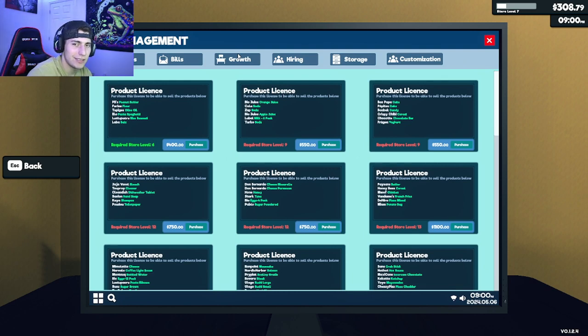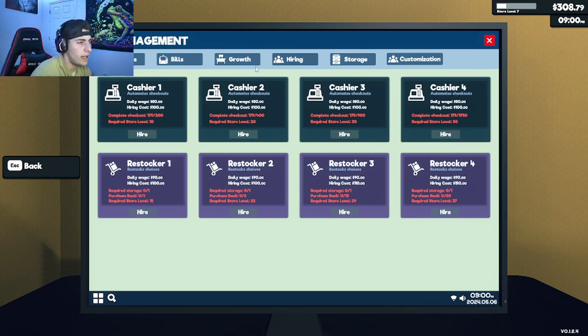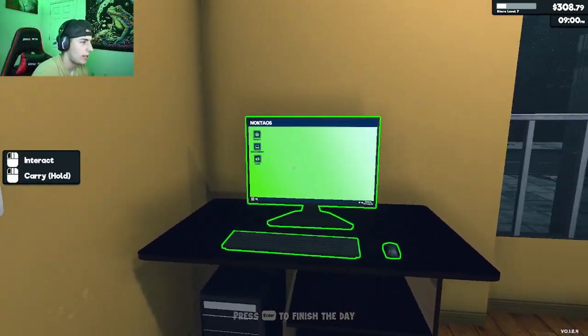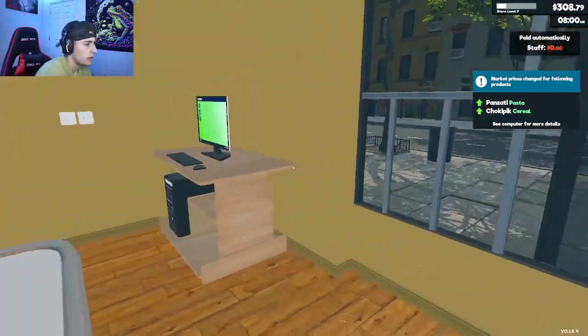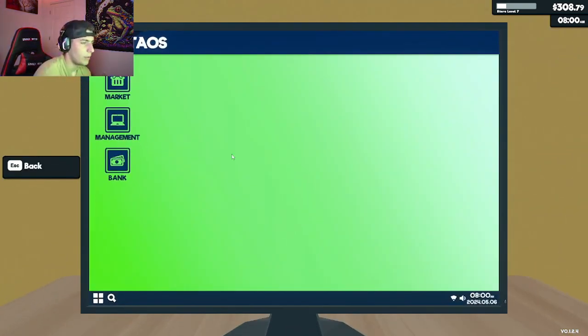It seems like the product license is what I should be aiming for next. It gives me peanut butter, more flour, olive oil, spaghetti, rice, all that stuff. So whenever I hit that $400, that is what I'm going to be getting. And it also seems at level 10 I will be able to get a cashier — that'll help a lot. Maybe we'll get that today; I don't think so, that'll probably be the next video. We got 11 products not found, total profit negative $71. Income was about $400 today, so if we have another day like today we should be able to get what we want.